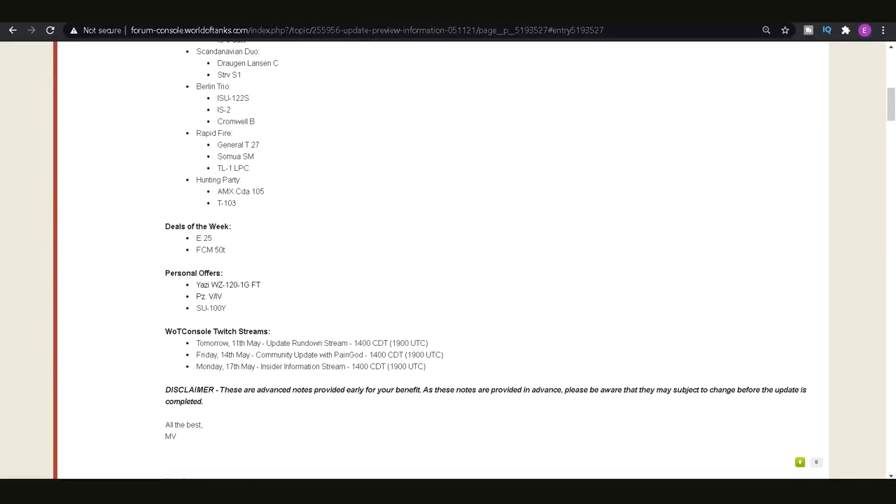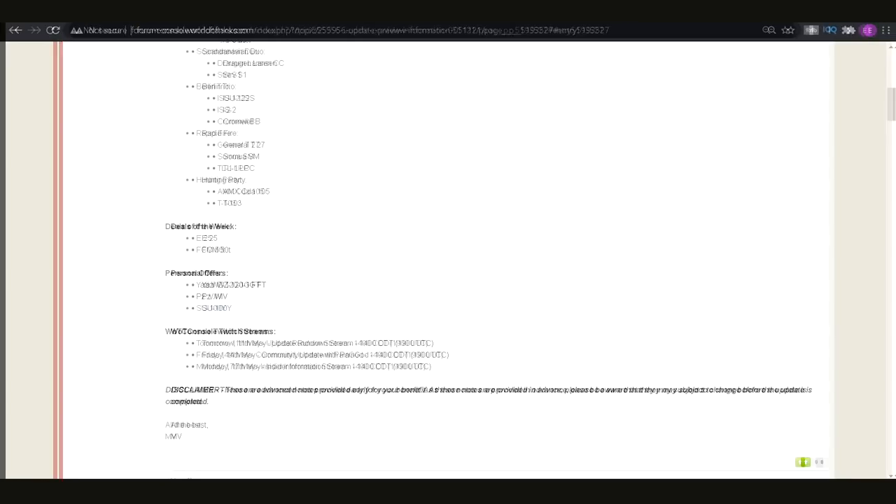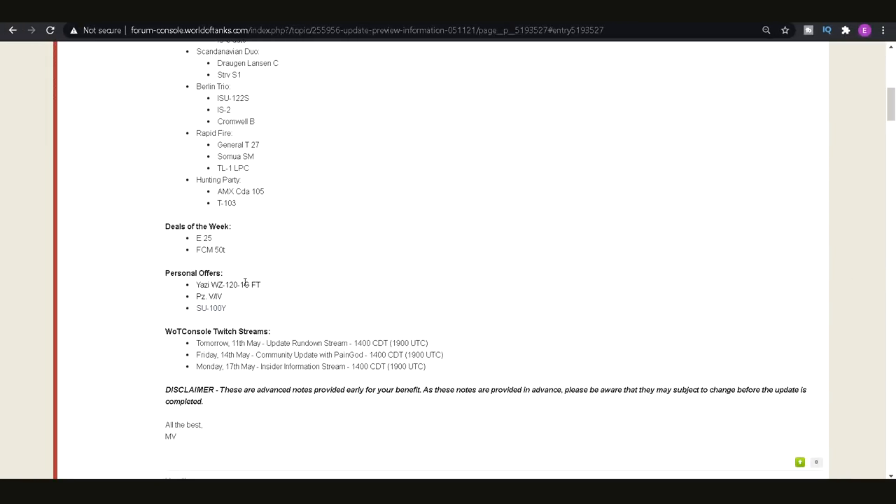For the final bits of this video we're going to go over the personal offers. There are two of them. You've got the WZ-121GFT — that's a mouthful — a tier 8 tank destroyer that's pretty fun. If you've ever played the SU-122 at tier 7 it's basically a tier 8 Chinese version of that. A really fun playstyle, and if you enjoy it then go ahead and buy it — it'll be 50% off.